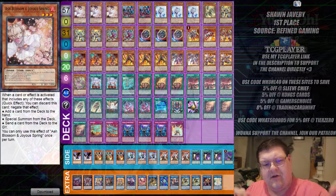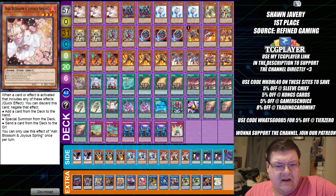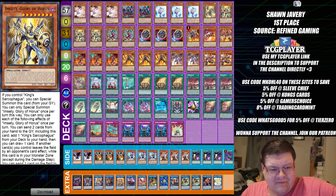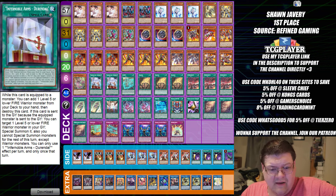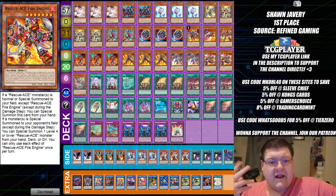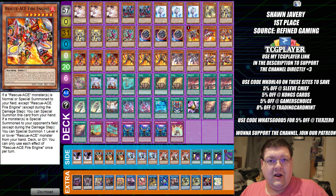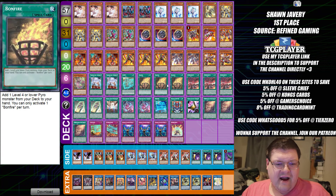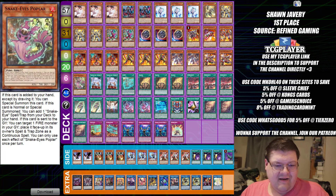You guys like Rescue Ace, you guys like Horus cards, you guys like these Infernoble piles as well. I like the ideas that we can see with bridging these engines together and exploring these piles to try to challenge some of the more meta norm out here. This is a pretty good example of what you're actually able to do, with Bonfires and the extension packages for this.